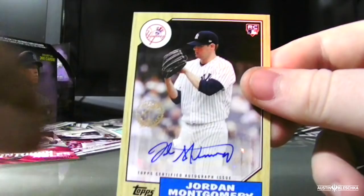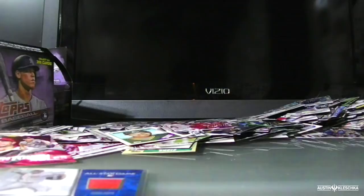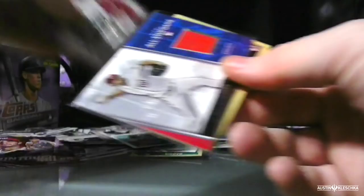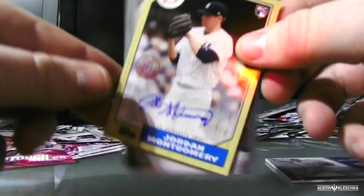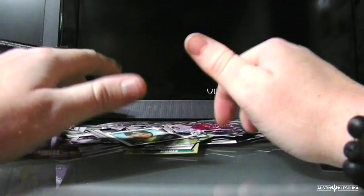Let me get a sleeve for this. The three major hits in this box were: Max Scherzer patch all-star game card, Jordan Montgomery autograph — gotta get a sleeve for that — and the Hank Aaron patch Joey Votto from part one. Pretty cool. Thank you for watching part one and two. I am exhausted after opening all these — this was fun but oh my god there was a lot. Like the video, everyone, thank you. If you made it through part one and part two, you are a trooper. I'll see you in the next Klushka card opening.